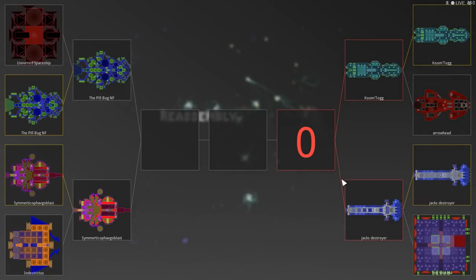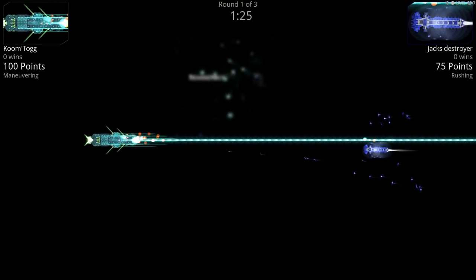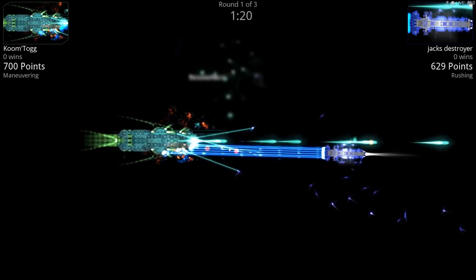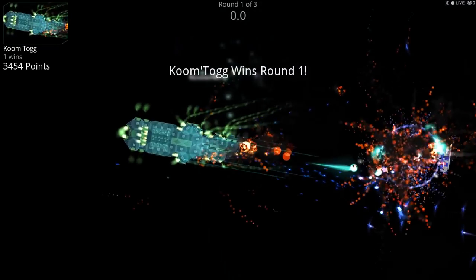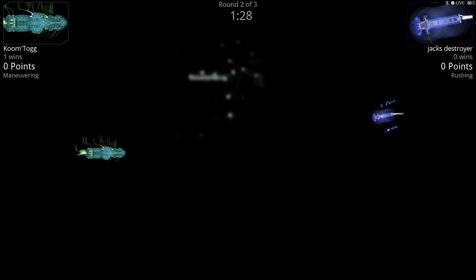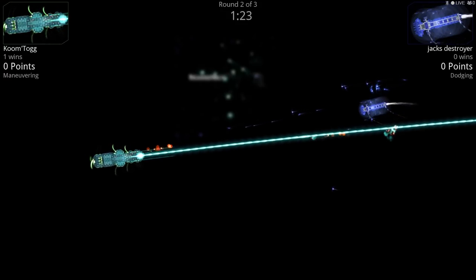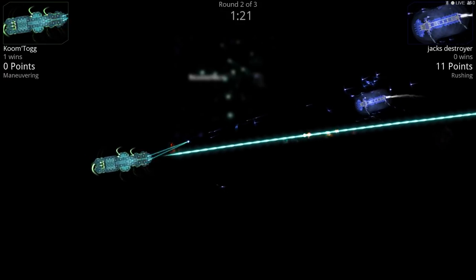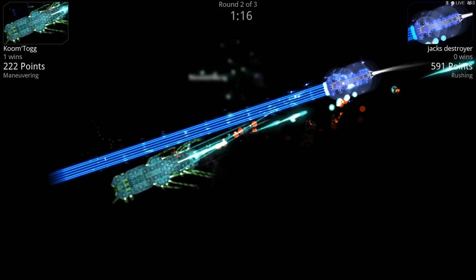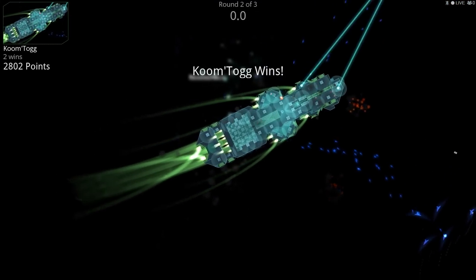Now we have Coomtog versus Jack's Destroyer — oh, this will be good! Coomtog, if you just turn a little to the right you've got that one. But if you let him nail you with those fighters, you're going to be toast. Coomtog — yeah, I think you had that from the beginning. Jack's launching fighters, and Coomtog has that laser out. He's got lasers on that sucker! Coomtog, you totally creamed him — very cool faction, I'm excited to play them.